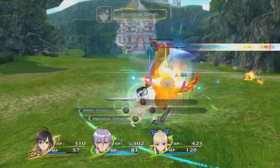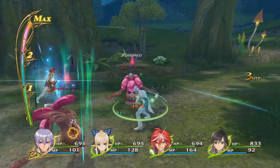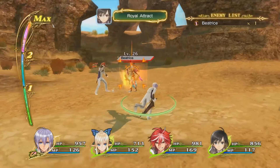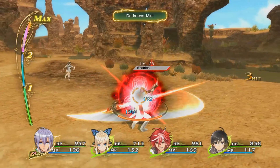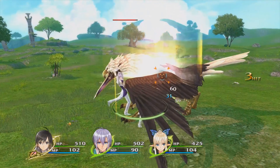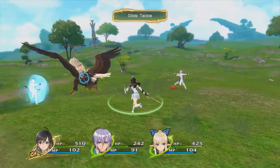Locking on will also stop you from wasting critical MP or AP on attacks that simply do no damage. It is useful for defense as well — when you lock onto an enemy it becomes far easier to move towards and away from them, so when you see them ready an attack you can easily evade until the attack is finished.